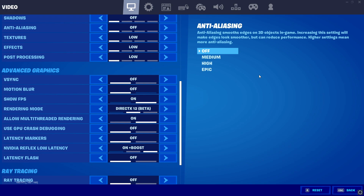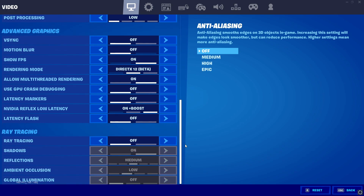If you haven't turned on performance mode, enable multi-threaded rendering. Turn off GPU crash debugging and latency markers. For NVIDIA Reflex Low Latency, turn it on for lower latency — it drops FPS by about 10 — or leave it off for best FPS. Turn off ray tracing.